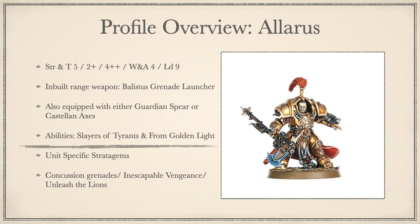They then have the choice of either Guardian Spears, which let them strike at Strength 6, AP -3, Damage D3 in combat, or for an extra 5 points per model, Castellan Axes, which let them strike at Strength 8, AP -2, Damage D3 in combat. They also have an option of 3 points per model to be equipped with a Misericordia, which strikes in combat with an extra attack at Strength 5, AP -2, Damage 1.